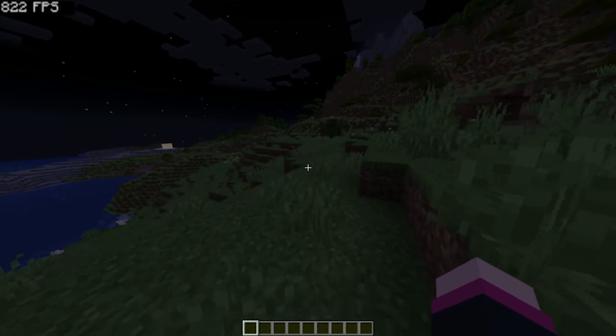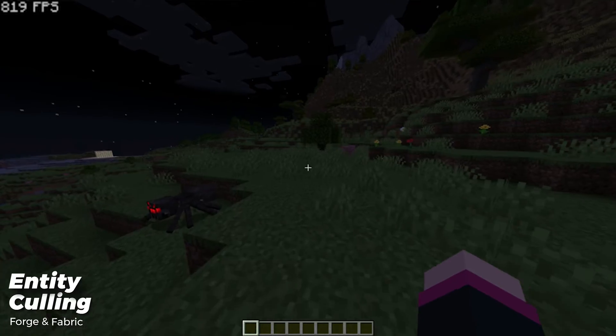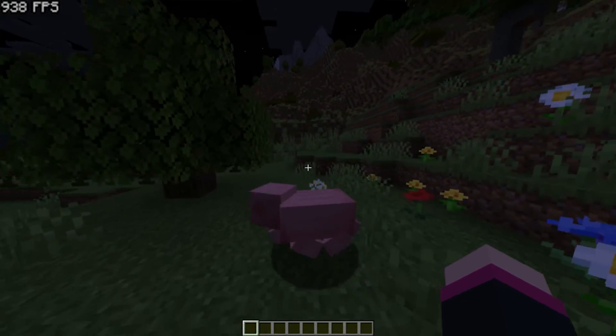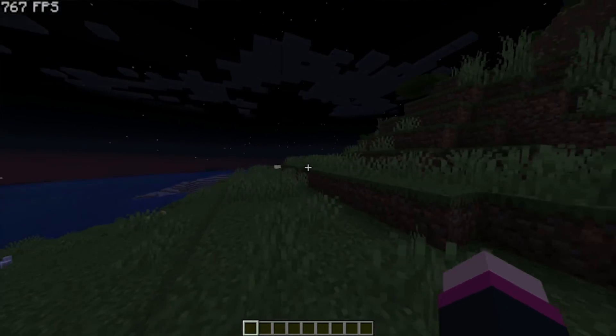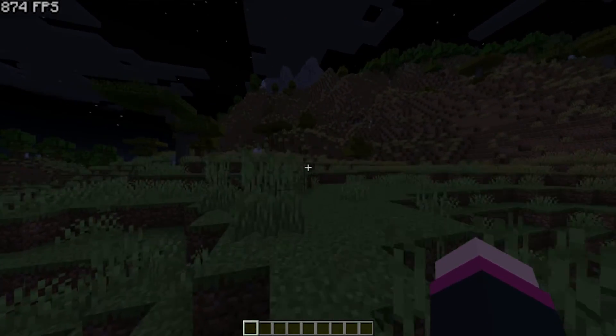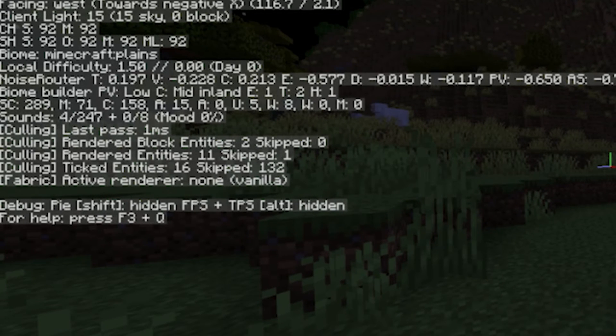Entity Culling is a mod that makes Minecraft skip the rendering of mobs that aren't in your field of view, so mobs behind walls or in caves below you will no longer get rendered. Great for servers or single-player worlds. I didn't notice too much of an FPS gain from this mod in a single-player world, but I did notice smoother FPS with less lag spikes. Pulling up the F3 menu, you can see Culling working to show how many entities are spawned in and how many are getting skipped.